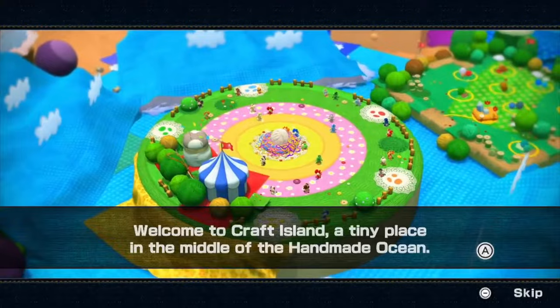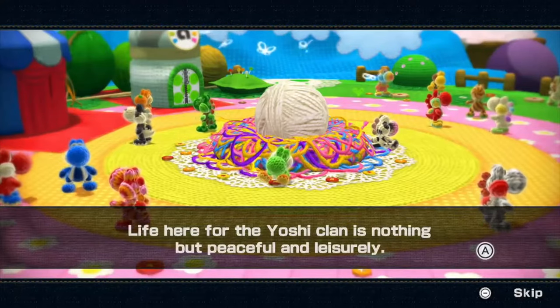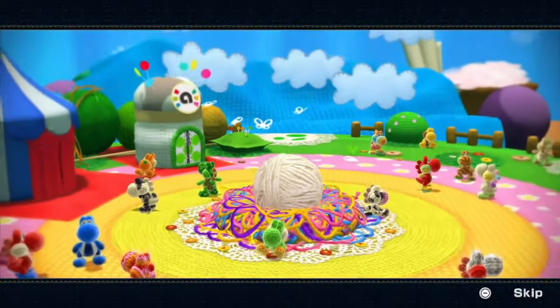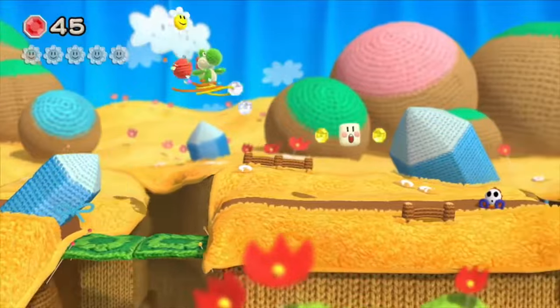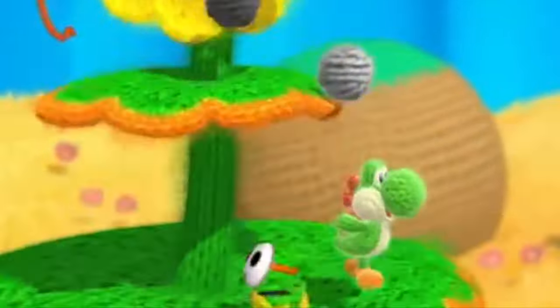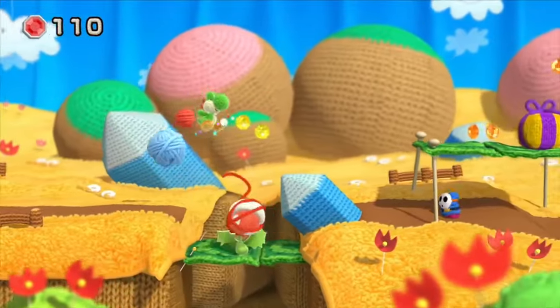Yoshi's Woolly World is a key example of taking an idea and making that the main focus of the game. Leading art director Amy Watanabe specialises in these art style-focused games. For Yoshi's Woolly World, I believe she actually used to make yarn Yoshis for people in the office, and that idea of a yarn Yoshi turned into a new world filled with string and all sorts of sewing materials. Even Yoshi's eggs are now balls of yarn that wrap themselves around Yoshi's hand and cover enemies instead of just whacking them.